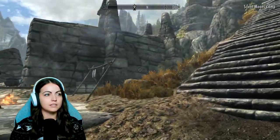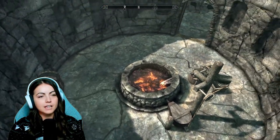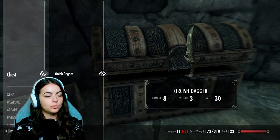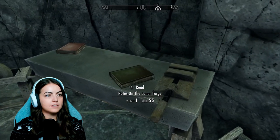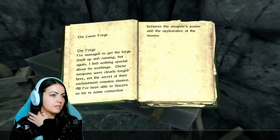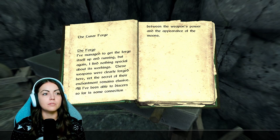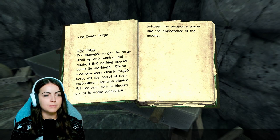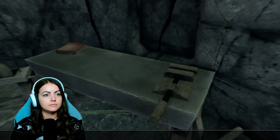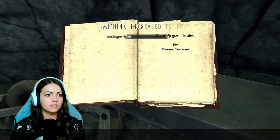I don't think there's really anything else to do up this way, though. We're just checking. Climb to the top here and we find some stuff. Let's search it. I was reading in the comments — some people were saying — hold on, there's a note about the lunar forge. I've managed to get the forge itself up and running, but I find nothing special about its workings. These weapons were clearly forged here, yet the secret of their enchantment remains elusive. There's some connection between the weapons' power and the appearance of the moons. I did light armor — okay.